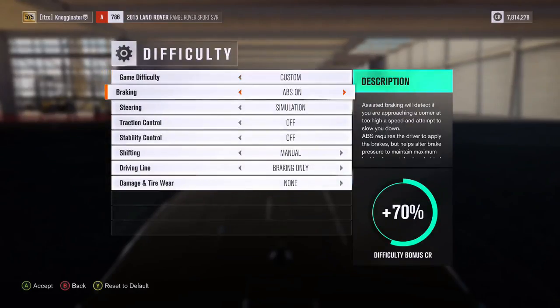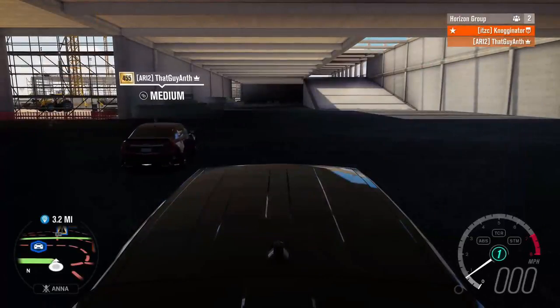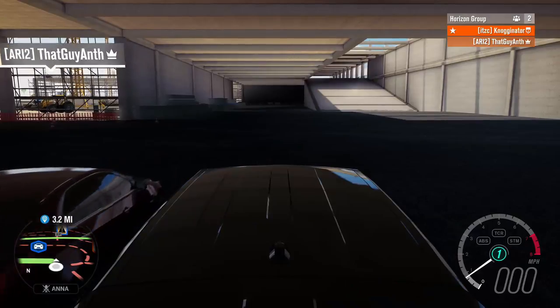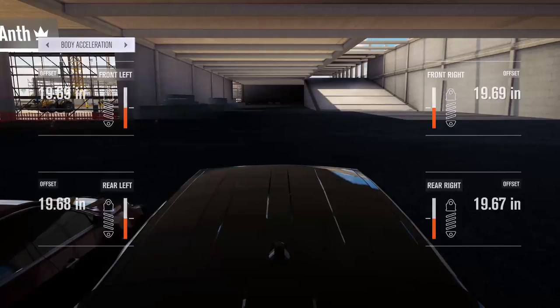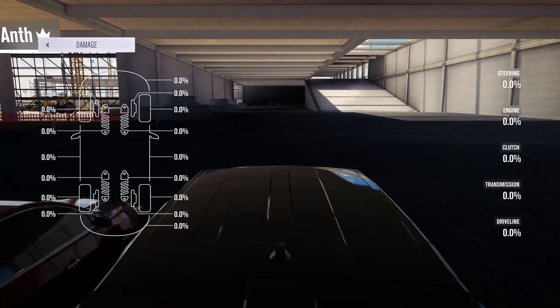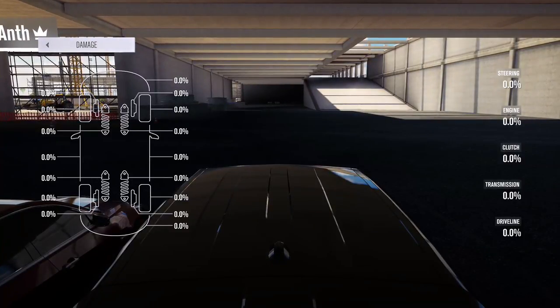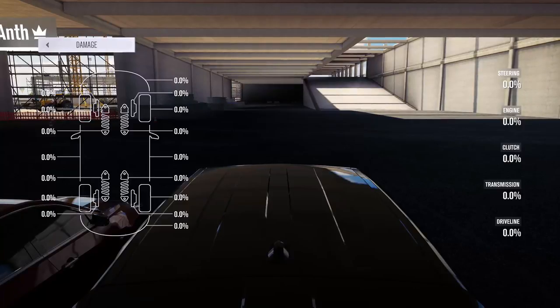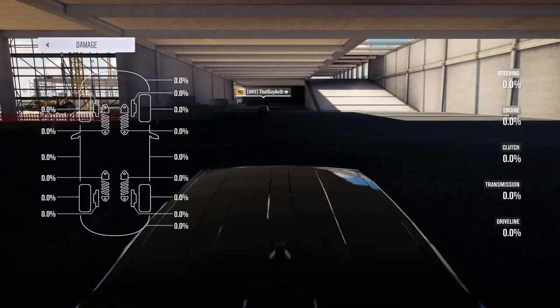Make sure you put your damage to simulation. Mine's on simulation. What we're going to do is drive straight into that wall. If you'd like to go first, you can. When you're done, look at your telemetry and look at the damage. Just floor it and hit the wall. Probably should have gone in drone mode, but it's okay.